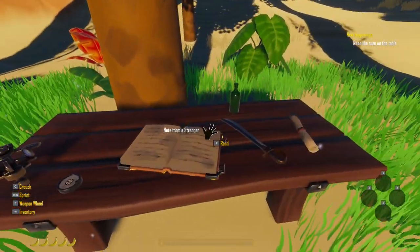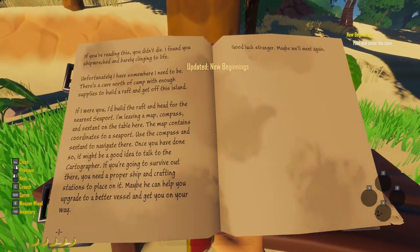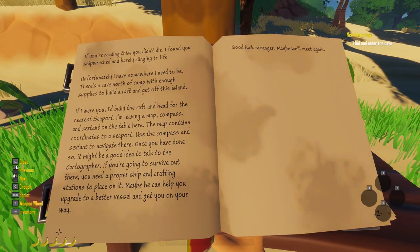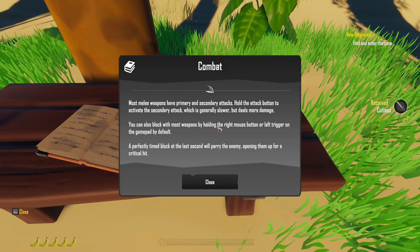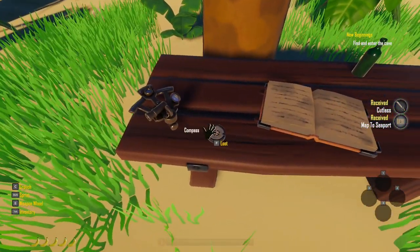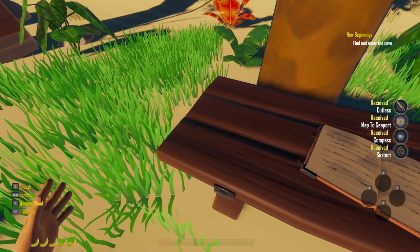So let's come over here and read the note from the stranger. I'm not going to read it because I've already read it, but if you guys want to read that, pause the video. So let's put that away. Find the cave. I need to pick up some of this stuff. Cutlass — we've got a primary and a secondary attack. We've got a map as well, which is going to be pretty handy. And then we need the compass. We also need the sextant because we're going to need that to navigate as well.